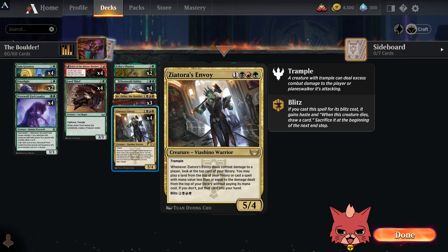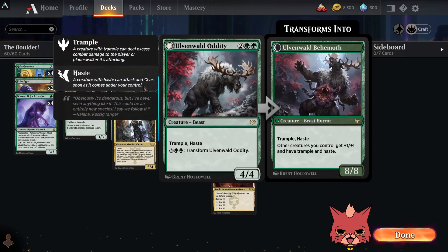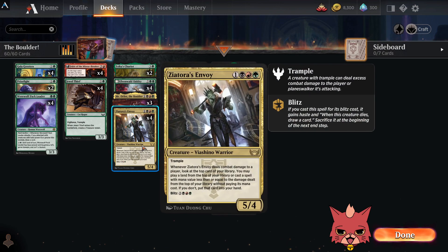Zeatora's Envoy has trample, but that blitz ability letting you haste it in is very valuable. In recent months of Standard, haste has become really important — there are so many instances where the opponent destroys everything and then you top-deck a haste creature and win. Especially if you already have Unnatural Growth available, you could top-deck an Olvenwäld Oddity and swing in with a trample haste 8/8 or more.